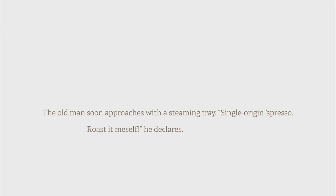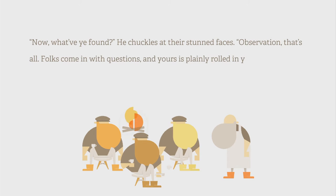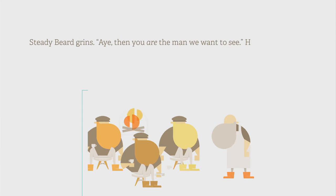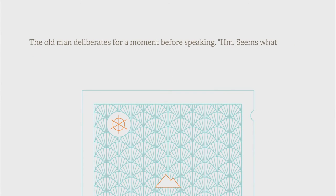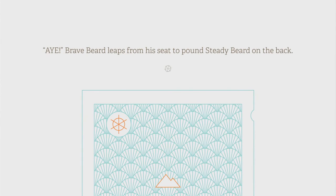The old man approaches with a steaming tray. Single origin espresso — roast it meself, he declares. They stare blankly. What is espresso? These are barely men at sea, how would they know? He sighs: Coffee. The men sip cautiously, eyes widen. Now — what have you found? He chuckles at their stunned faces: Observation, that's all. Folks come in with questions and yours is plainly rolled in your hand. Steadybeard grins: Aye, then you are the man we want to see. I don't know why everyone is Scottish in this — I just imagine they are. He unrolls the parchment and all lean in. Seems what you have here is the variety of map that brings about adventurous deeds and heroic feats. Bravebeard leaps from his seat to pound Steadybeard on the back.